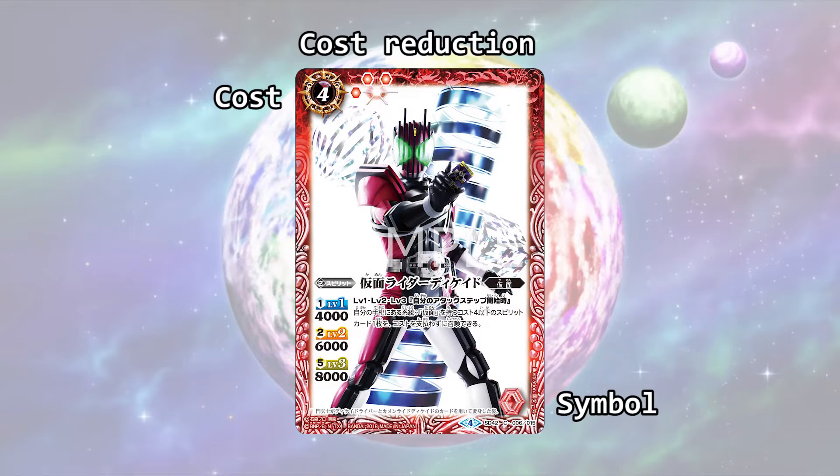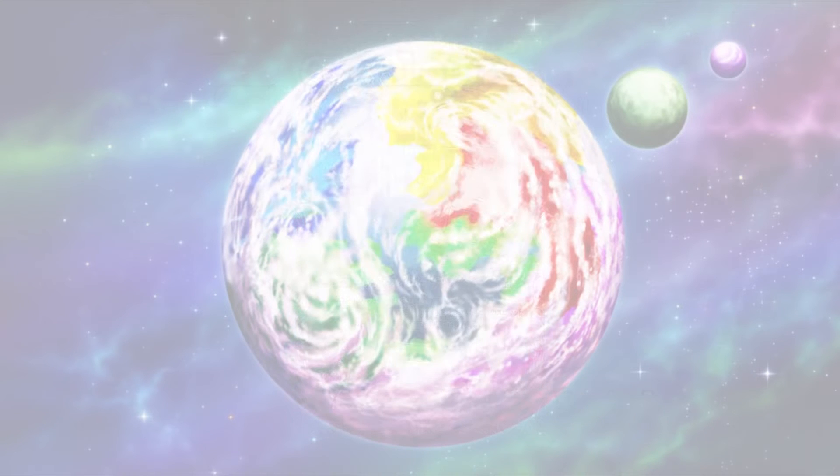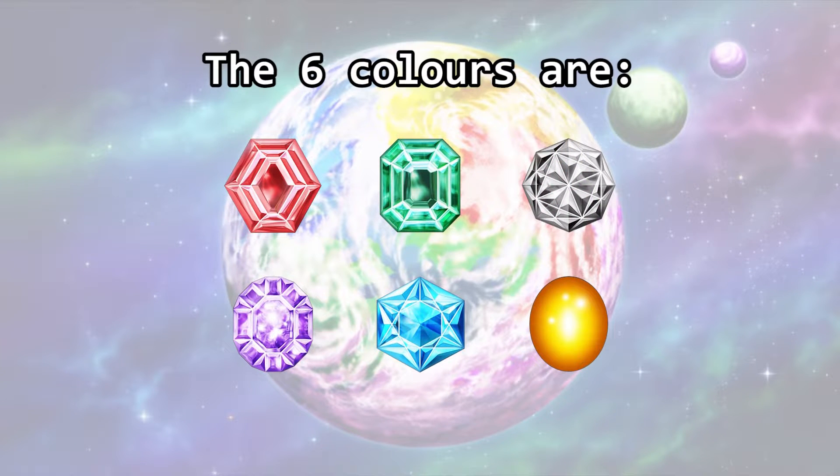The number at the top left hand corner of the card is the cost, and the small icon right beside it is the cost reduction. Symbols are at the bottom right hand corner. The six colors are red, green, white, purple, blue, and yellow.